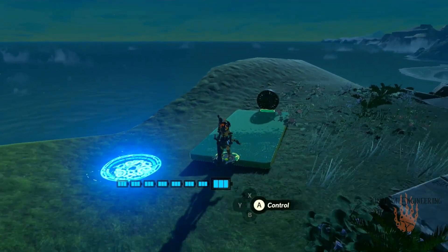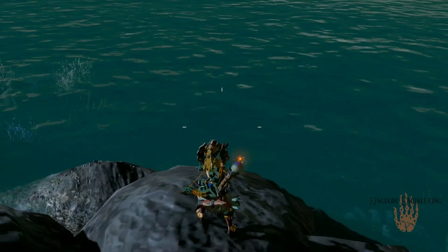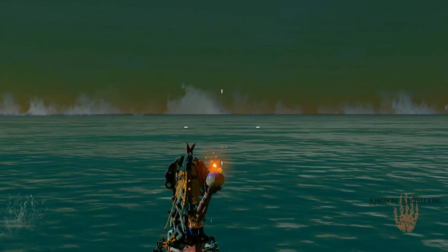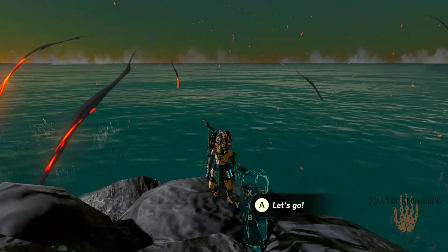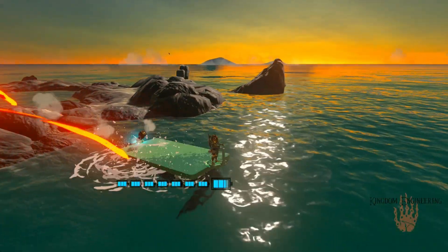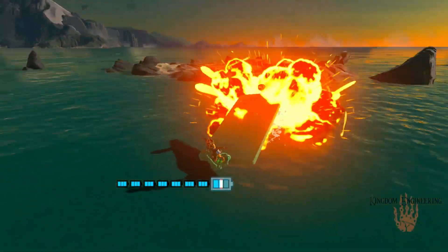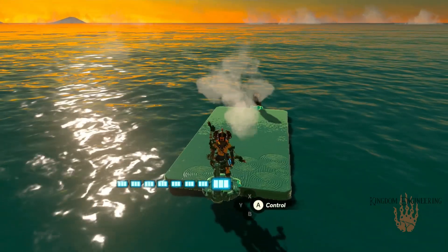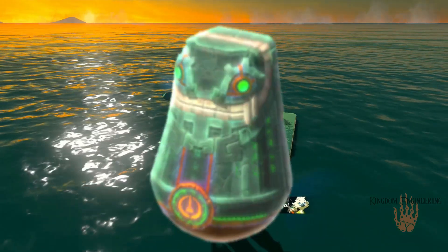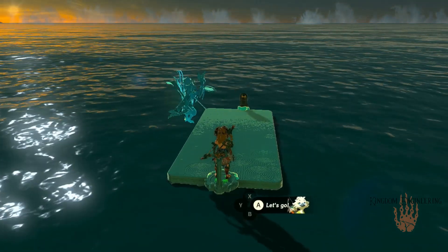A little fact most people don't think about: in Tears of the Kingdom, explosives detonate on the water rather than sinking into it. If you throw a bomb flower at the ocean, it blows up on the surface. That makes cannon-propelled boats possible — but the design isn't stable enough, and you know what that means. It's time to bring back an old friend, the Stabilizer. While we're at it, we'll have to add some fans. But hey, we're here to make boats, not to be stingy.